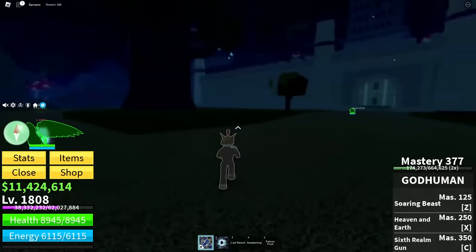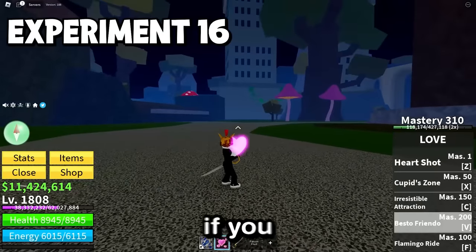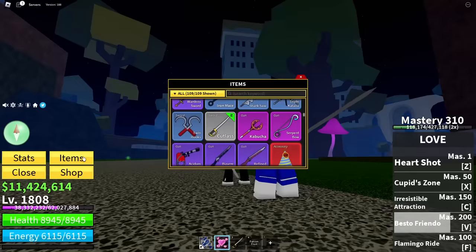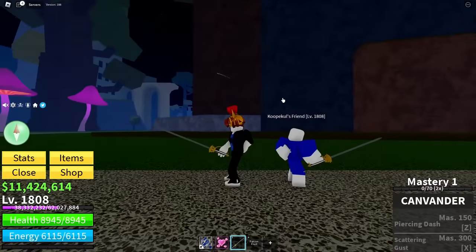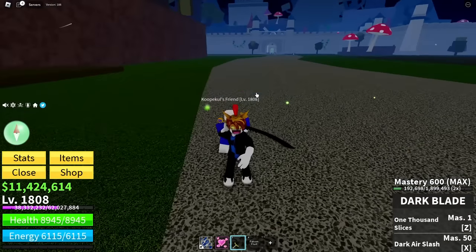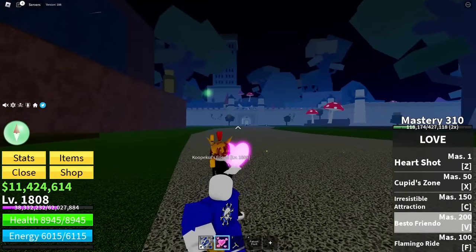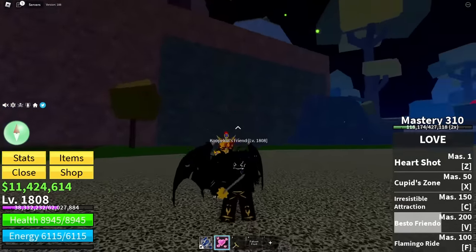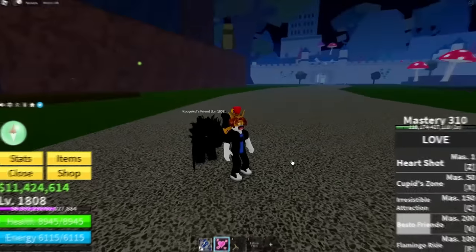Next, we're going to see what happens if you summon a best friend with a different sword. Currently he's holding the Cavender. But if I hold a specific sword, will he spawn with that one? So if I hold the Dark Blade, will he come out with the Dark Blade? Or is it always Cavender? This friend does not want to stand still. Yep, it's always Cavender.